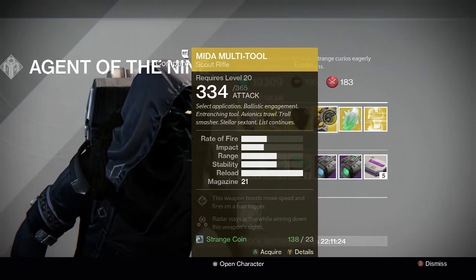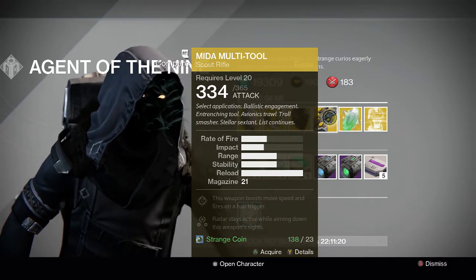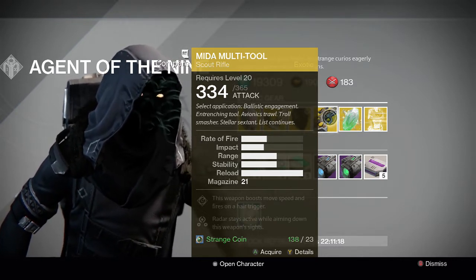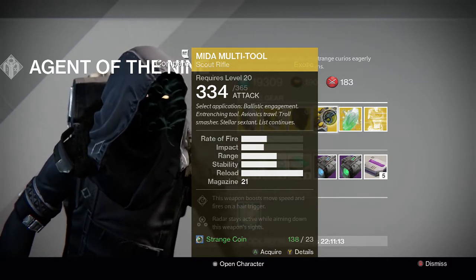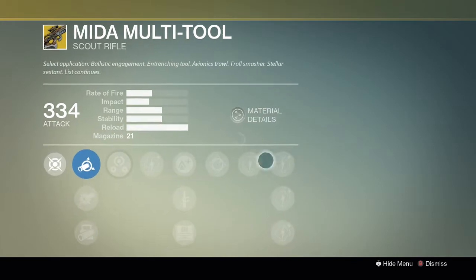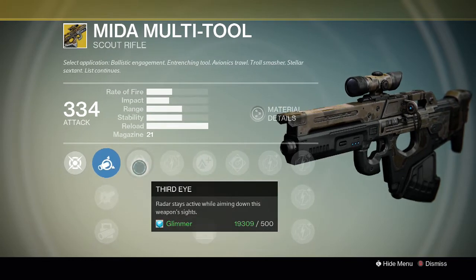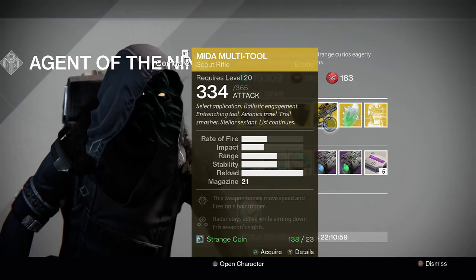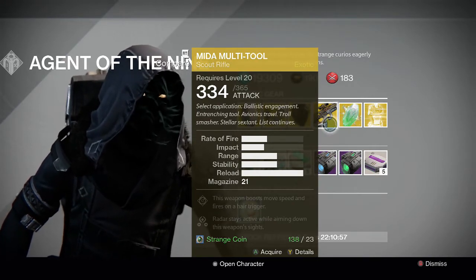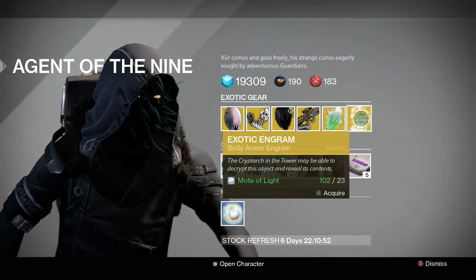For the gun of the weekend we have the Might of the Crota — a scout rifle. Really good weapon, pretty decent in Crucible sometimes as well as PvE. This weapon boosts movement speed and fires on a hair trigger. It also has Third Eye on it which is good for Crucible as well. I'd recommend it if you don't have it — it's a pretty decent scout rifle.